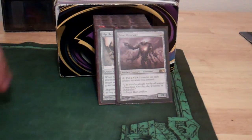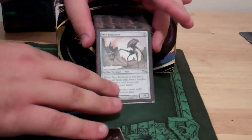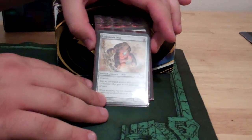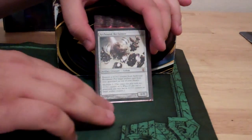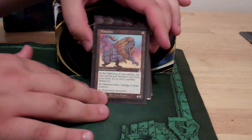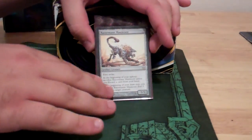So the creatures: we have Steel Overseer — since it's an artifact deck it makes all the artifacts bigger. Mirr Retriever gets artifacts back, same thing with Junk Diver. Lodestone Myr — you can tap all your artifacts to make them big. Power Artifact brings cards back. Big good guys: Masticore and Razormane Masticore.